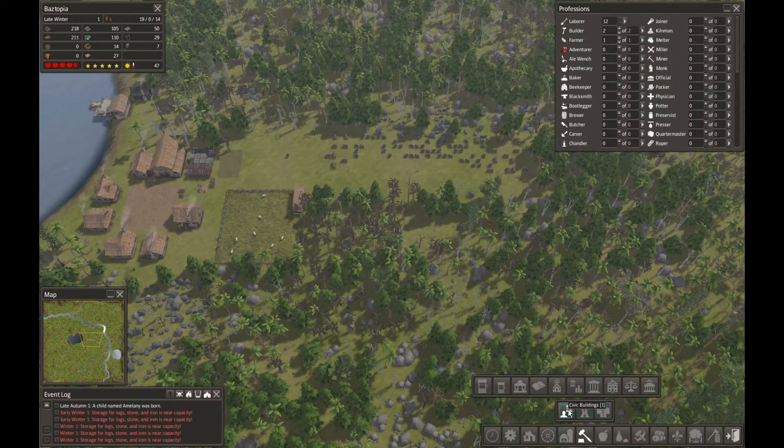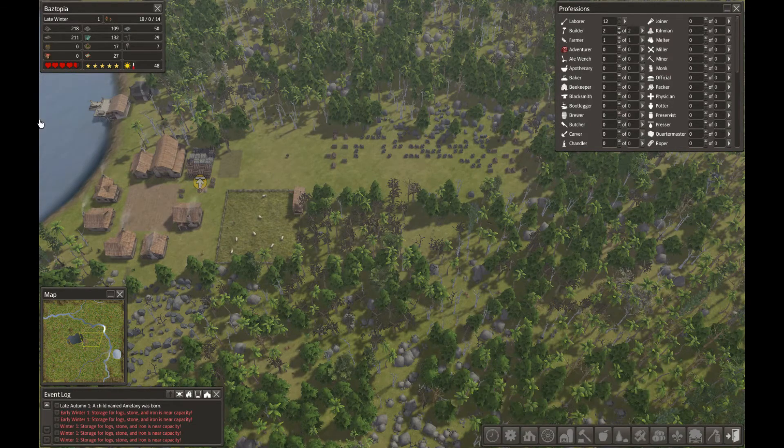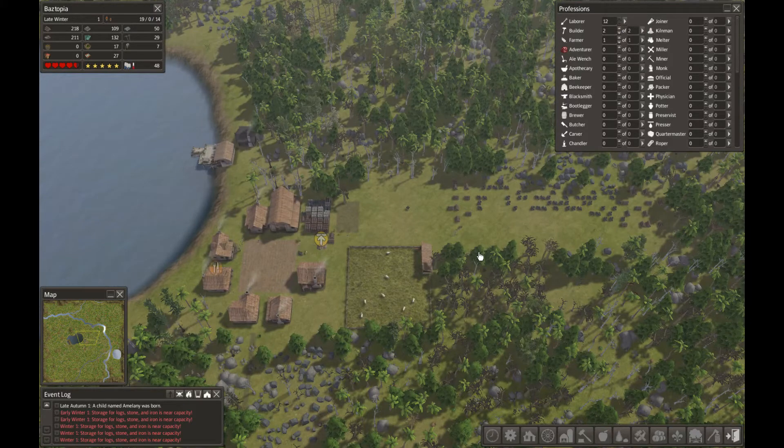One of the buildings I really want to build is a civics building — specifically our town hall. We can't do that until we start building some lumber, so there's still a bit of work to do. A town hall will show census records and graphs on food production, which is very valuable. Moreover, a town hall will also cause nomads to want to come into your town. Nomads can increase your citizen population without waiting on kids to be born.